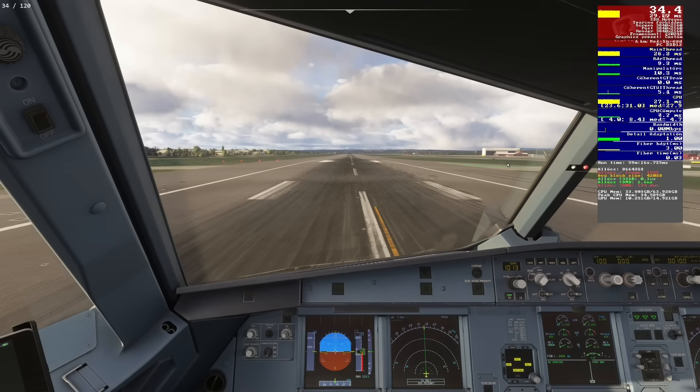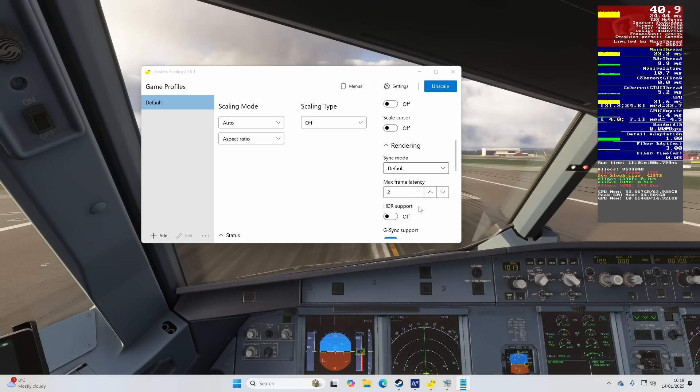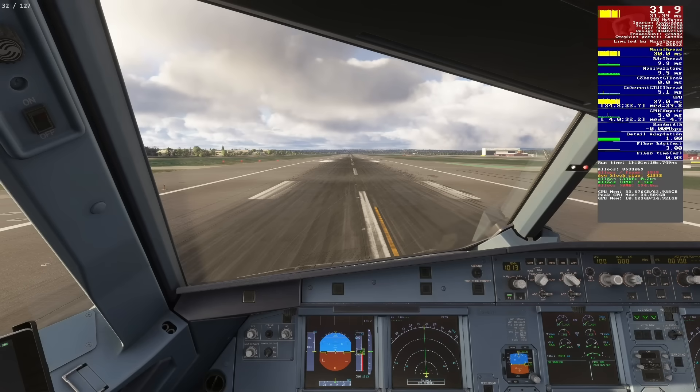Going up to 4x gets us to 120 FPS, but again it seems like we're capped at 120 FPS even though our pre-frame generation frame rate is 34 - a 4x of that would get us to around 136 FPS. So we need to increase our maximum frame latency again, moving it from 2 to 3. And there we go - we're now getting above that 120 cap, though our native pre-frame gen FPS has taken a further little dip to around 31-32 FPS.